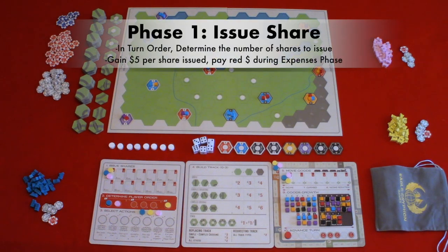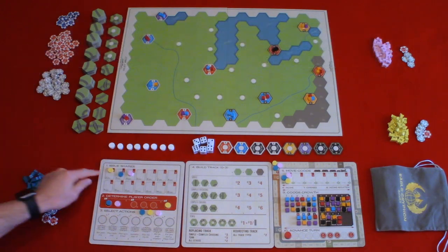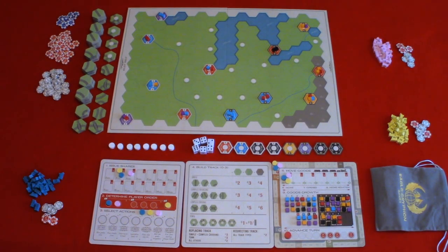Phase one: issue shares. In turn order, players will decide if they want to issue shares. For each share issued, you would gain five dollars and then move your disc one space on this track. Keep in mind that you will pay expenses later in the turn based on the number of shares issued, and for this map the max is 15 shares. In this case, yellow and blue issued one share gaining them five dollars, and pink issued two shares gaining them ten dollars.